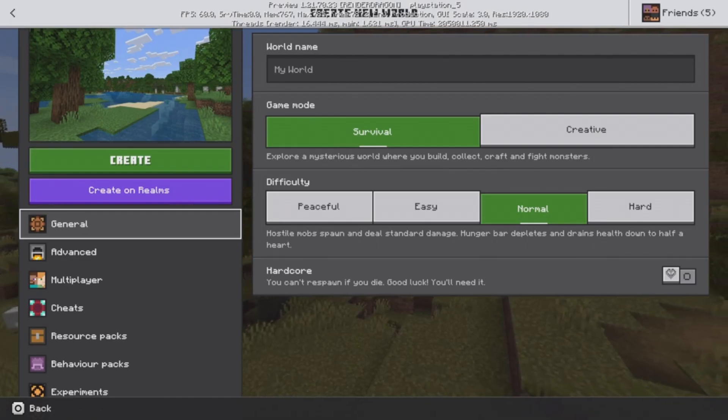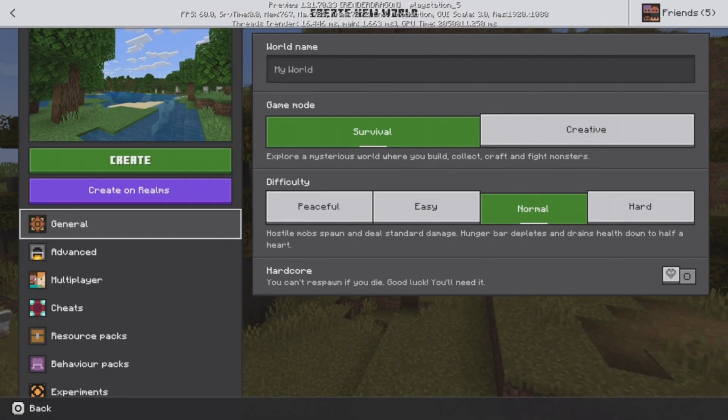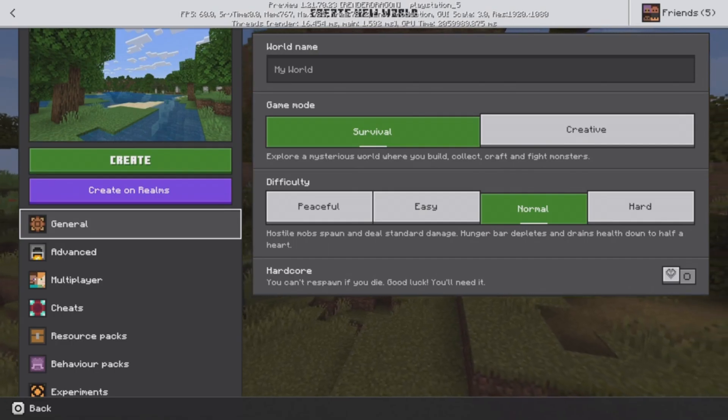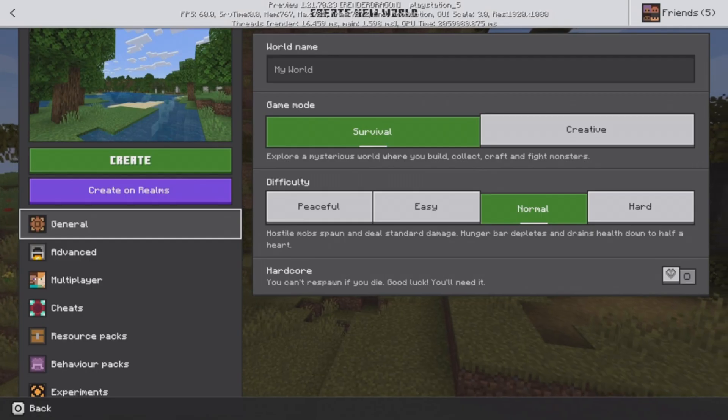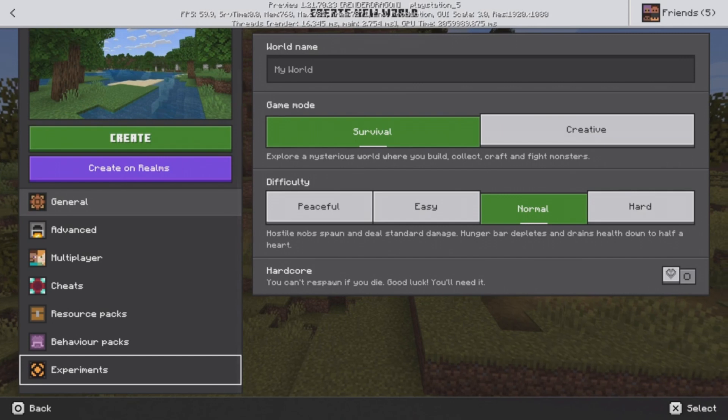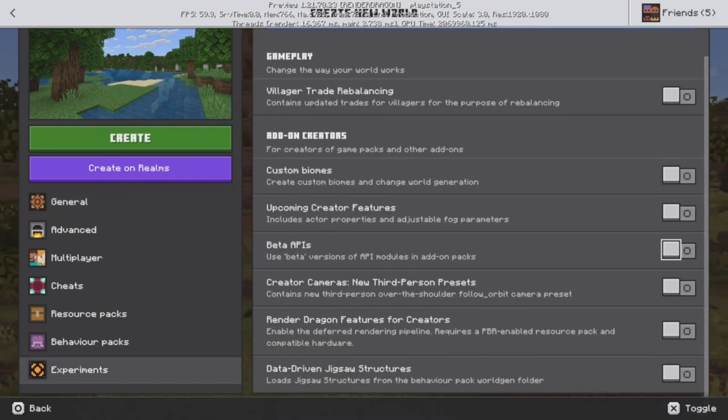Another important part to this puzzle that I do need to mention is: when you create a new world on Minecraft Preview and you want to get access to new mob variants — such as what we had to do with the cows, pigs, and the chickens — sometimes you will be required to set your world to an experimental world, and then switch on the experimental toggle.